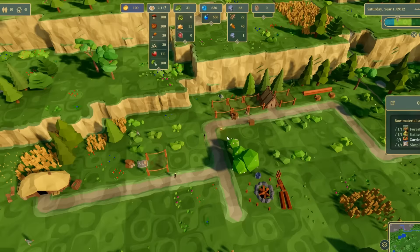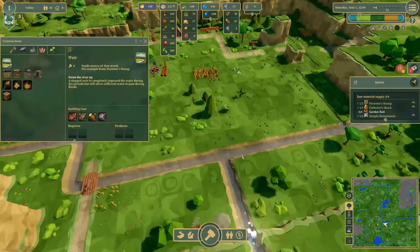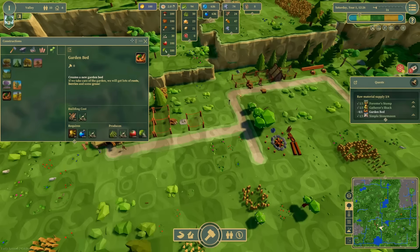We could place down fences — a very good way of keeping animals away from your foodstuffs. Also weirs to control some of the rivers and water flow if we ever get to a drought. Also plant down some fields. I need to get down some garden beds. I think it's okay to place these next to the gatherer's shack — I think they're the ones that will end up gathering this stuff if it grows.